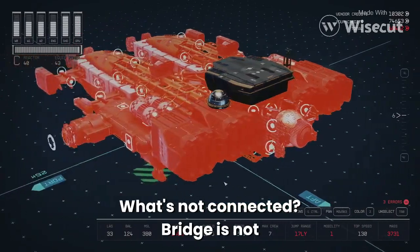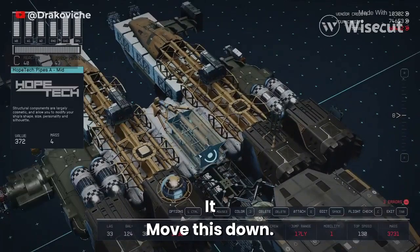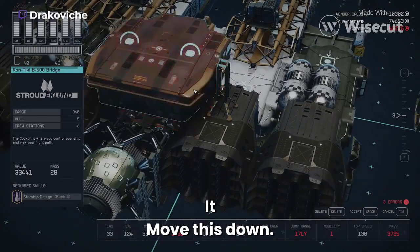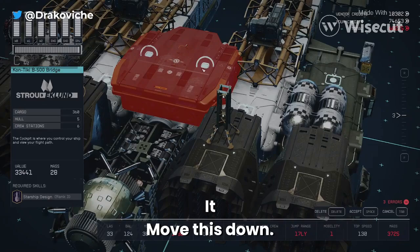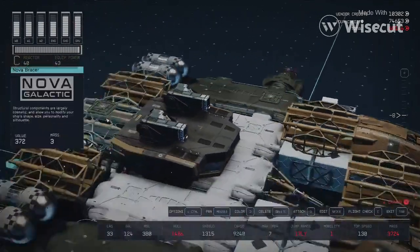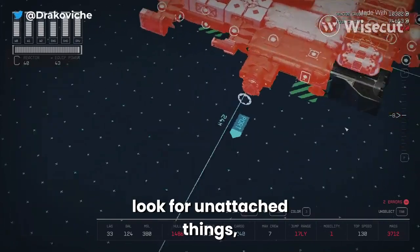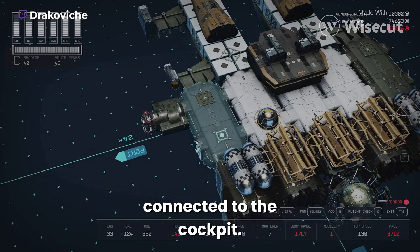That's not connected — the bridge is not connected, that's a major problem. Let me move this down. We don't want to get rid of these because they're very useful and not every vendor has them. Double-click on it, look for unattached things, reattach them. The landing bay needs to be connected to the cockpit.